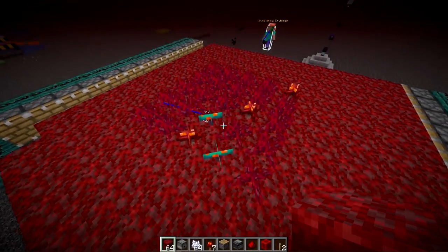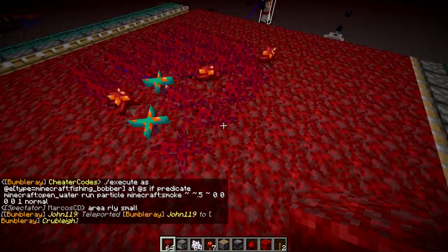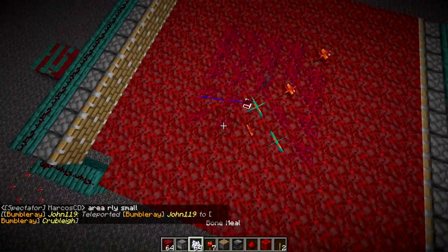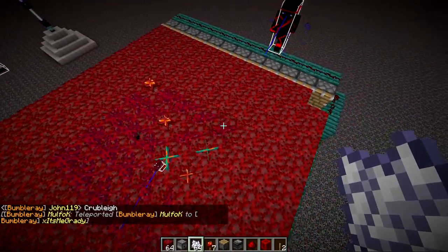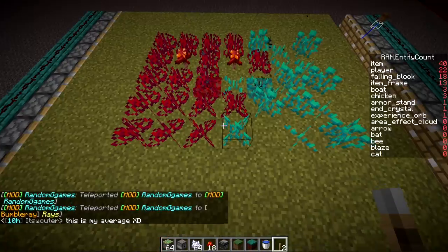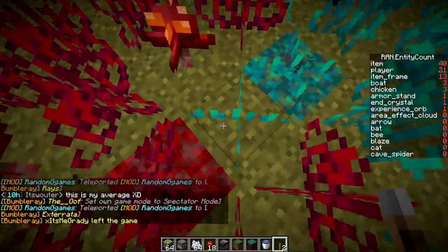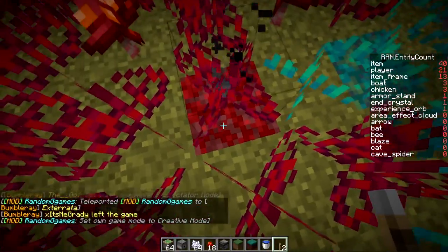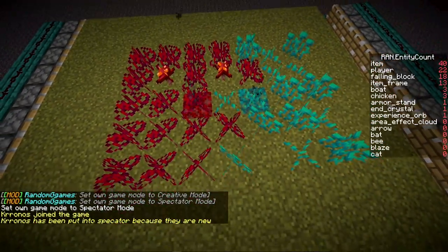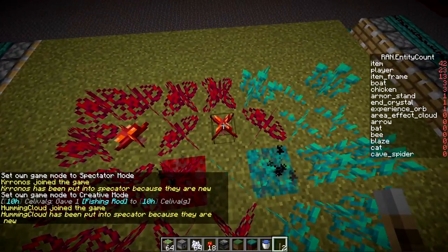We test the area in which one bone meal application will cover. We bone meal the nylium to produce vegetation. It looks like it covers a five-by-five area, which is much smaller than bone milling grass in the overworld. We can still use this to make a farm — shift the floor and collect items off of it. We switch out the floor with nylium because it can apply to anything nearby that's dirt-like. We have two dispensers to bone meal them.